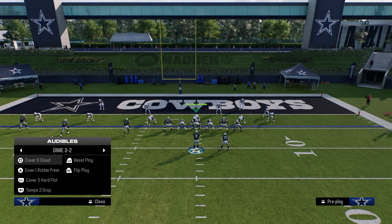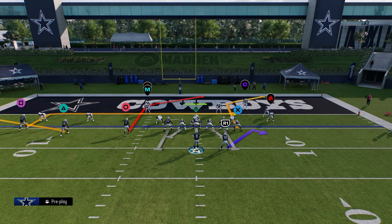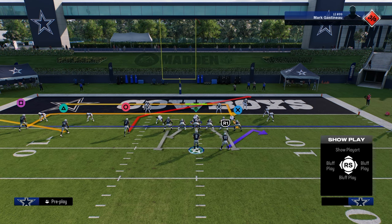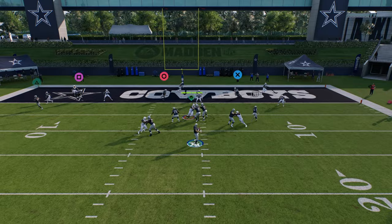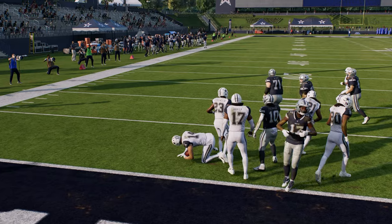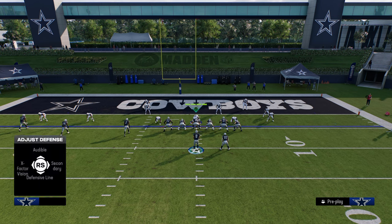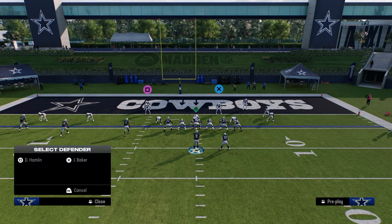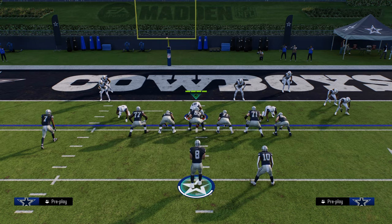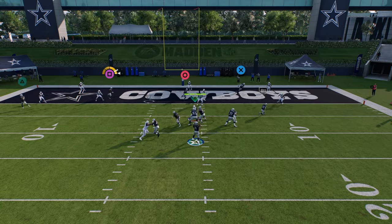Now let's say they run a cover three with curl flats. You almost never see this inside the five because there's no real reason for a curl flat zone. If they do use that, you can still throw your in-route. What used to happen is the curl flats would basically play the in-route, but since the most recent patch the curl flats still just kind of go to the flat, so you can still throw this route.